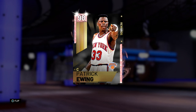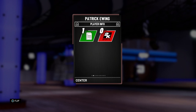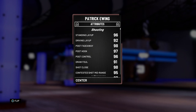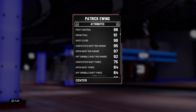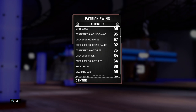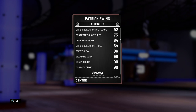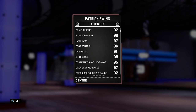Let's take a look at the stats. 99 offensive and defensive overall for this Ewing — seven feet tall, 240-pound center. A 92 driving layup on a big is amazing, 98 post fadeaway, and he has one of the cheesiest unguardable fadeaways in the game. Great post hook and post control as well, great draw foul, 97 open mid, 92 off-dribble mid-range for a big man — I'm with it. He's also got an 84 open three, and 86 free throw is also really nice.